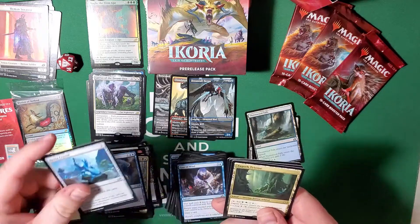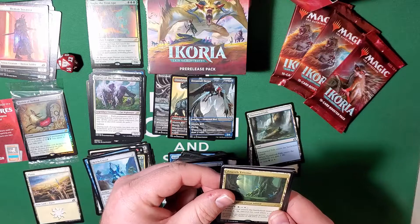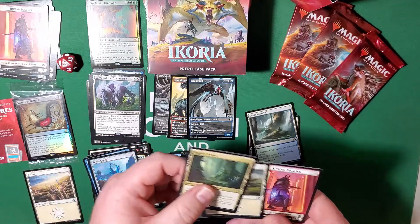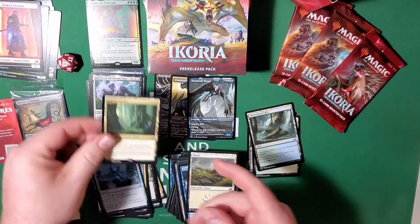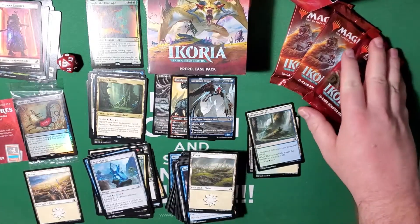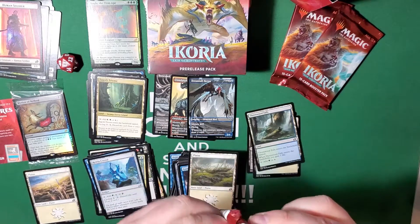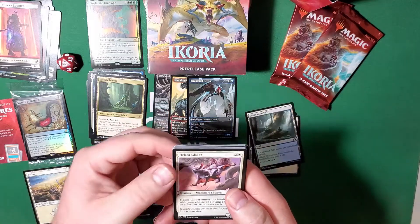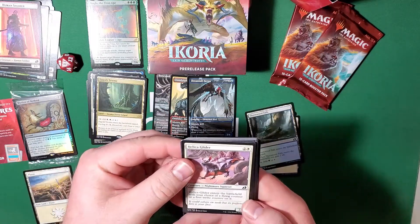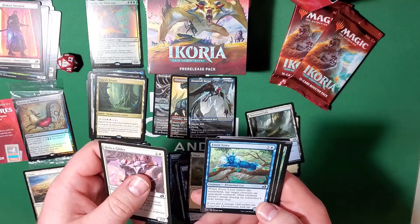Cycling for two and we got our first Triome — the Zagoth Triome. Pretty great, I like these Triomes a lot. They really help spread your mana base out. Helica Glider — enter the battlefield with your choice of a flying or first strike counter. Frost Links — they brought it back from M20, so it's back.